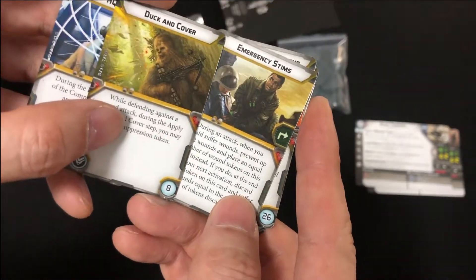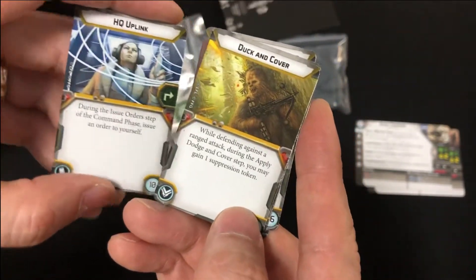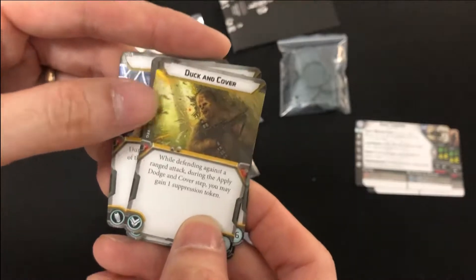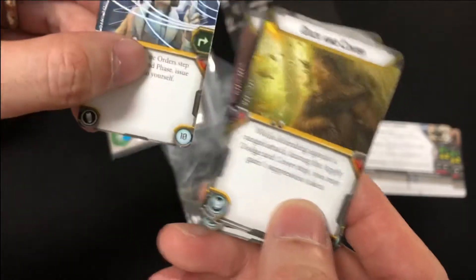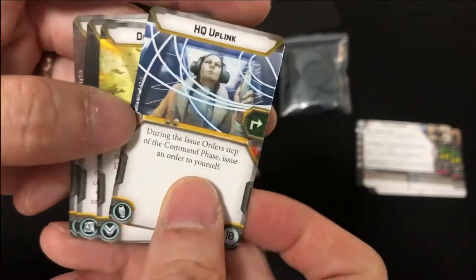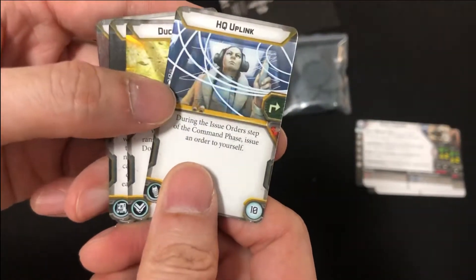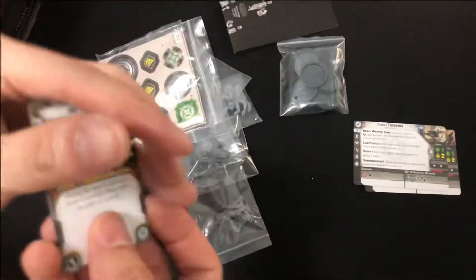Emergency stims are pretty awesome - I've seen them used on Sabine before, allowing her to basically take one extra activation before she goes down, but she didn't really die. I like anything that can take suppression and gain extra cover - for example, danger sense and duck and cover is really quite good because you gain suppression deliberately. HQ uplink is alright too - it's one use but you can use it outside of commander range to give that unit of scouts the help it needs.